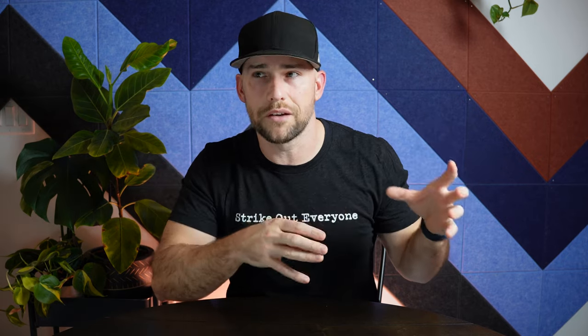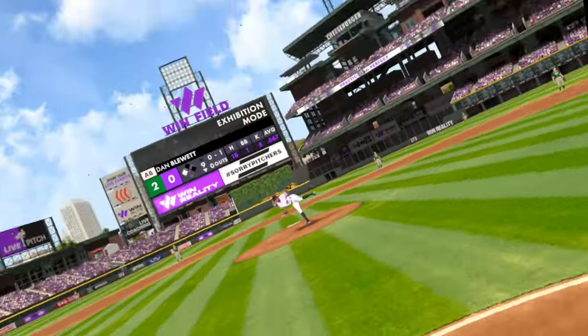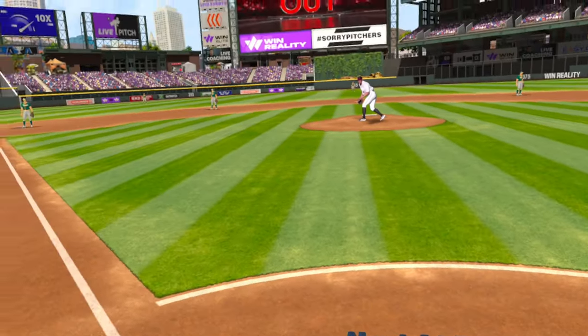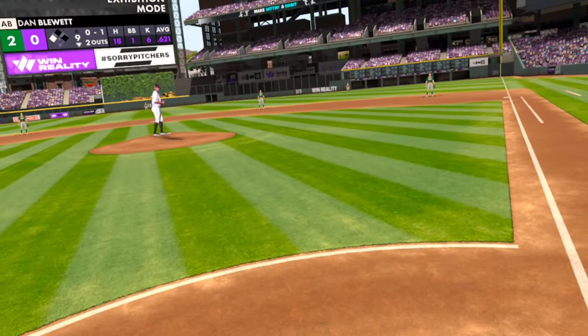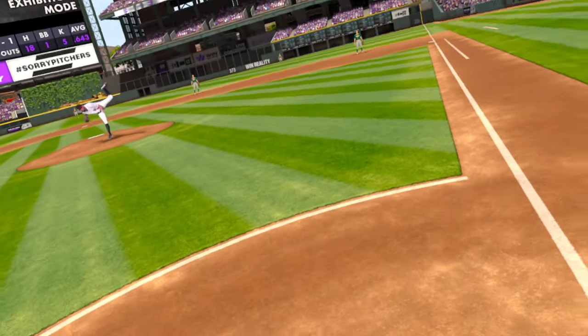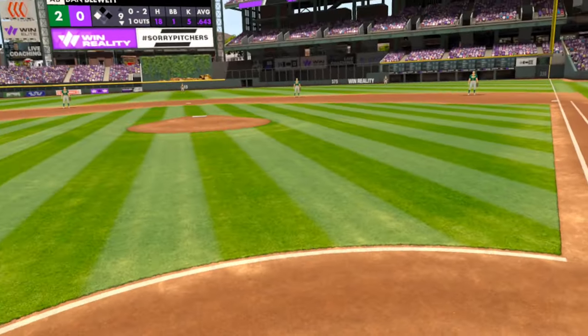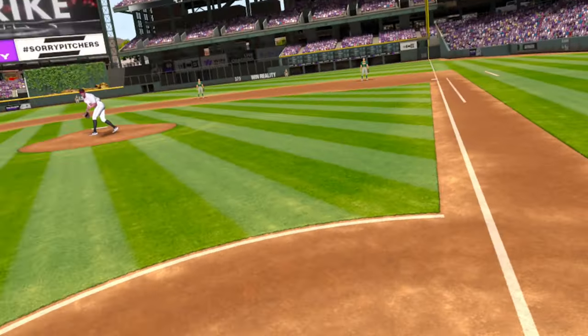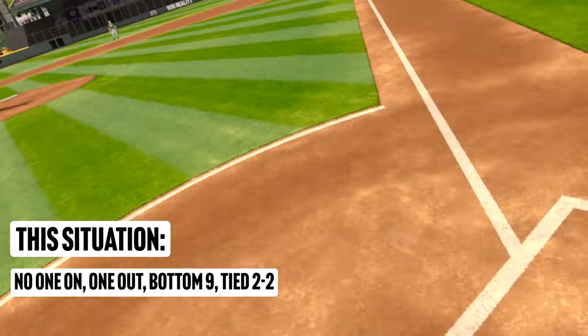Here's the thing: you can always cheat this. When I play exhibition mode as an older guy with nothing at stake, I might just try to hit a home run every time — and that's the wrong approach. For younger players trying to become more valuable to their team, especially in youth and amateur baseball, that's not a viable strategy if you're not one of the big strong players who can reliably hit it over the outfielders' heads.